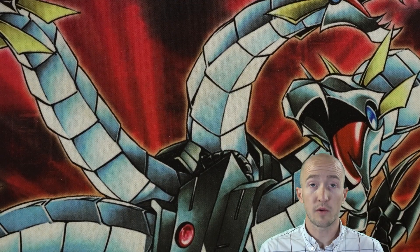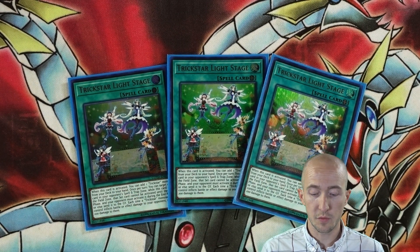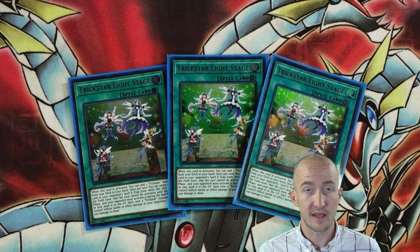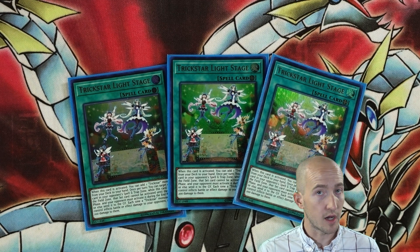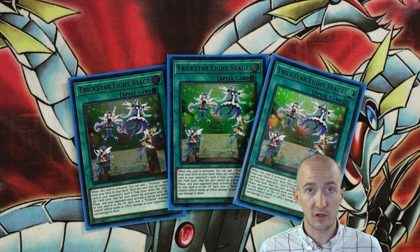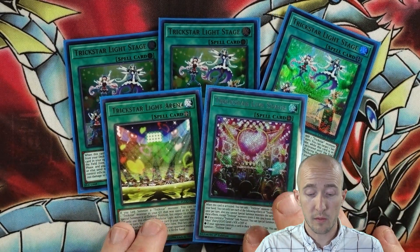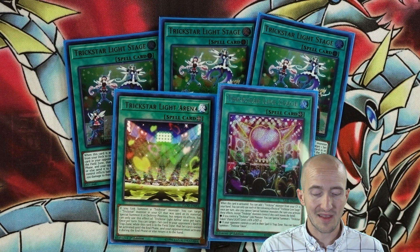Let's move on to the spells, starting with the field spells. Three Light Stage — this is one of those cards that came out in Code of the Duelist. Super powerful card in this deck — it can lock your opponent's back row from being activated and then they have to activate it through the End Phase, so if they have any sort of Solemn, that's not going to help them. Plus it allows you to search and start your plays. You want to get Candina out to start searching and get your combos going. The fact that it stacks 200 damage on everything really helps — if you're doing five things on your turn, that's going to be an extra thousand points of damage.